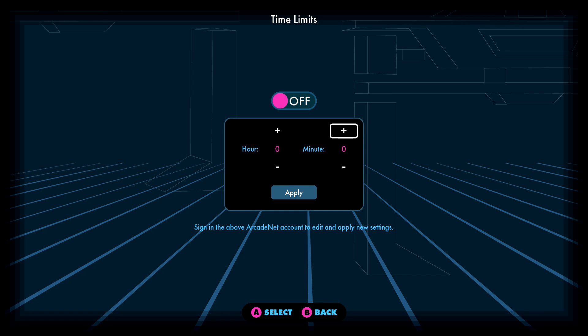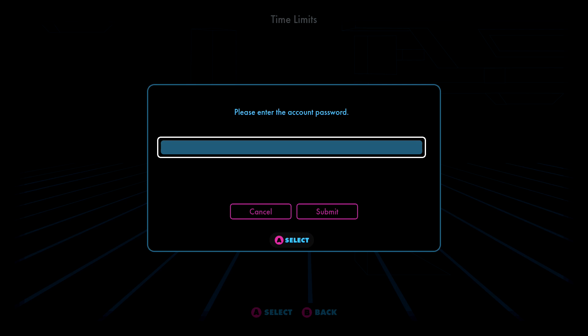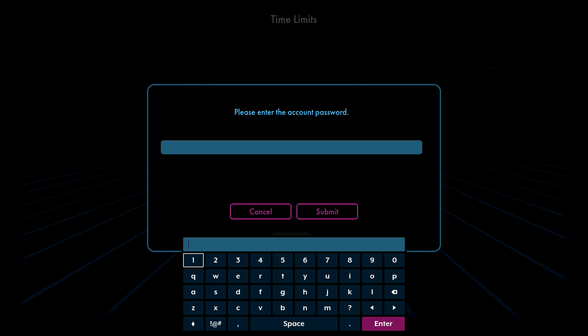To use this function, you will need an ArcadeNet account. The first step is to turn on the time limit — go to the off option and hit A to turn it on. You'll be asked for your ArcadeNet password.